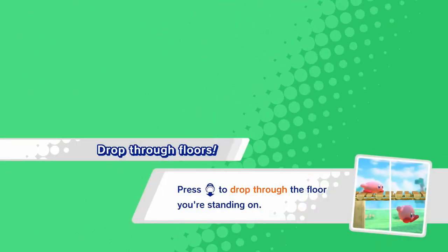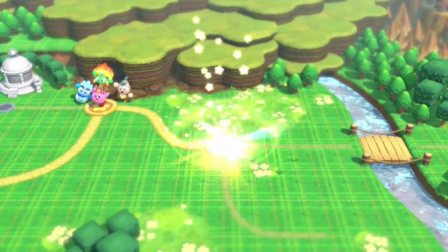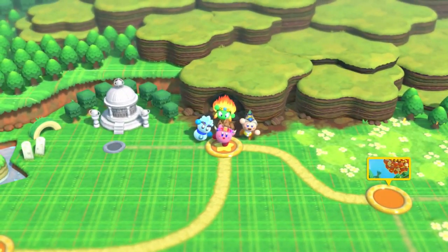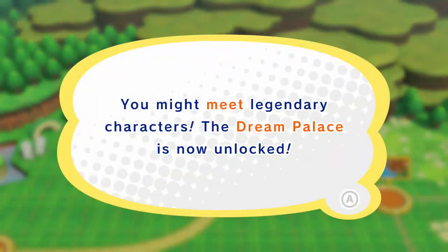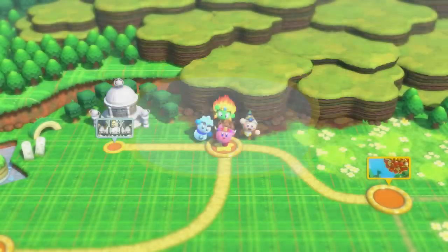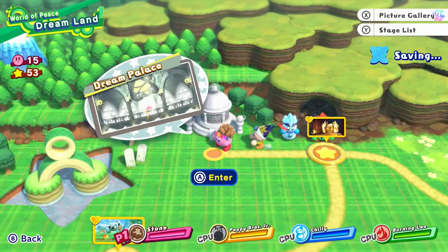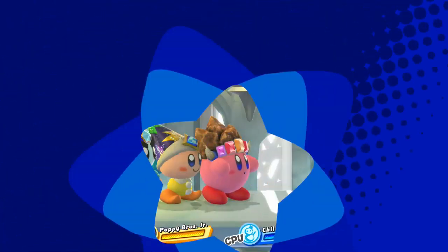So we got the puzzle pieces in place. Let's go ahead and show you the dream palace really quick - right off to the left side here, it's a little branch path. This is probably a handy place to visit so you can get all sorts of critters. Legendary bosses and stuff like that from past games are here, and they are ready to be your ally - and they are typically pretty overpowered.